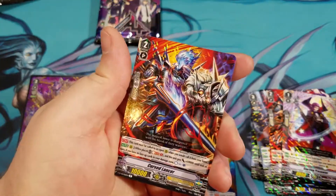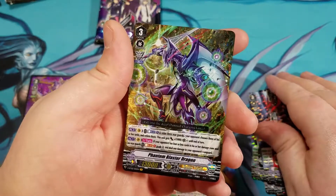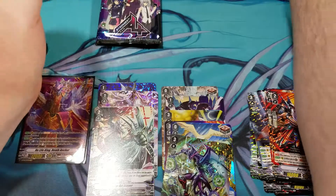Cursed Lancer regular rare, and a VR — Phantom Blaster Dragon. Very nice, definitely one of the ones we want to hit. Let's get him a sleeve. So we got a VR and an SVR — very nice.